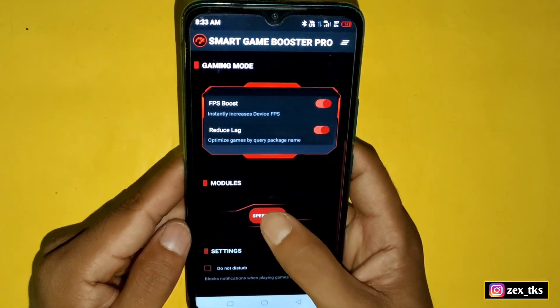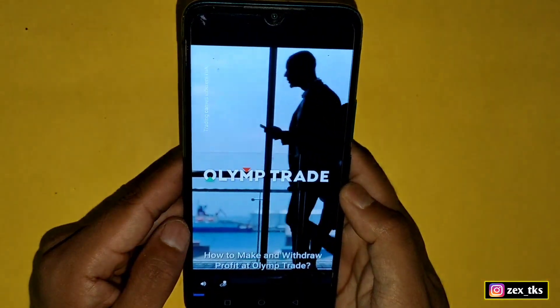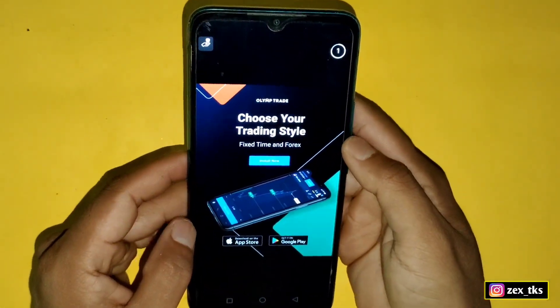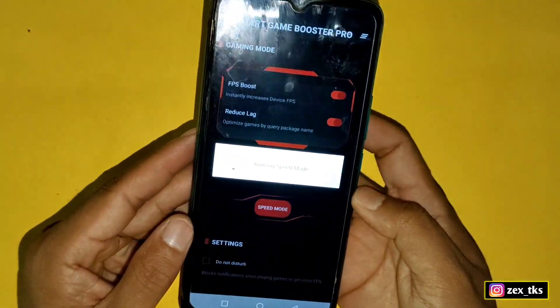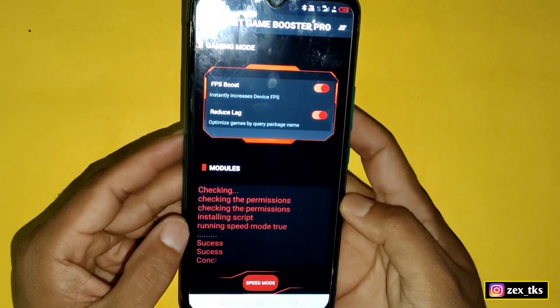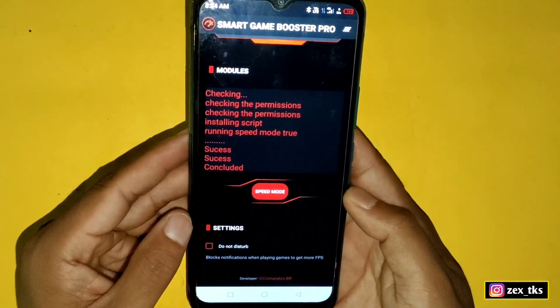Our next tweak is Speed Mode. Simply tap on it and one more ad will come, so wait for the ad to end. Here you can see the Speed Mode script is applying.